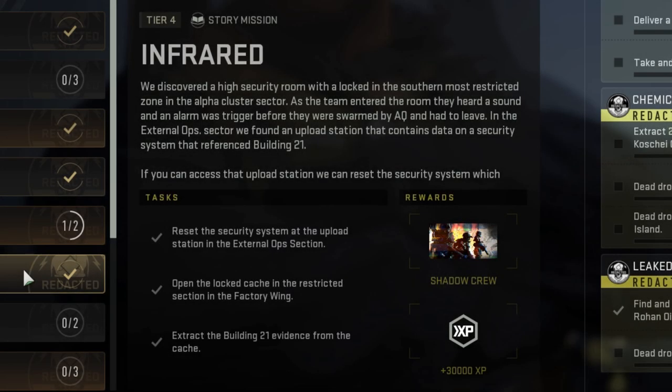This is a guide video for the tier 4 story mission called Infrared, where you reset the security system at the upload station, open the locked cache, and extract with the Building 21 evidence.